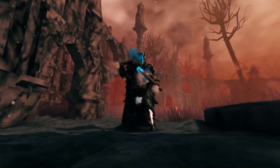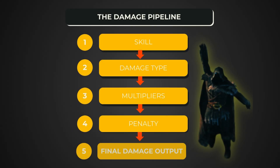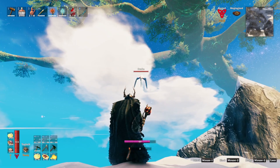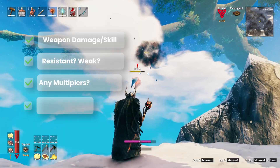Let's start with the one idea that fixes 90% of the confusion: the damage pipeline. Every time you hit something in Valheim, the game runs that hit through a short checklist. Once you understand the order, the numbers stop feeling random.